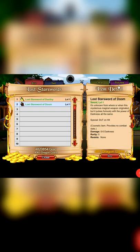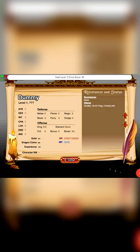Last but not least, the Lost Star Swords — 10 out of 10 for looks. They have a 5% chance on hit to inflict a 50% Light DoT for the Destiny variant and a Darkness DoT for the Doom variant, lasting 3 turns.